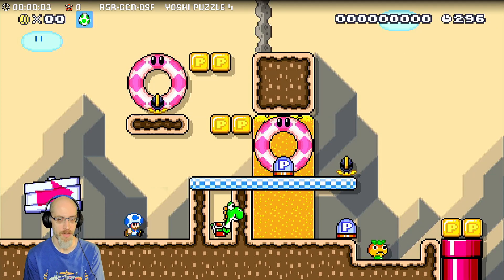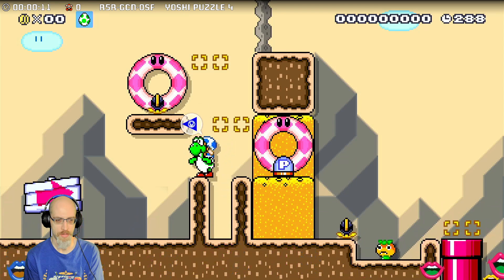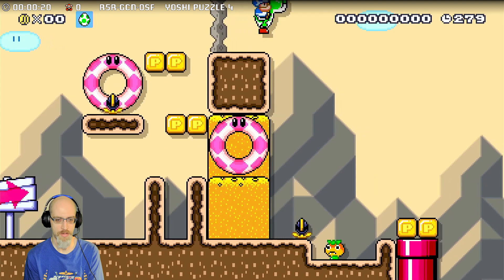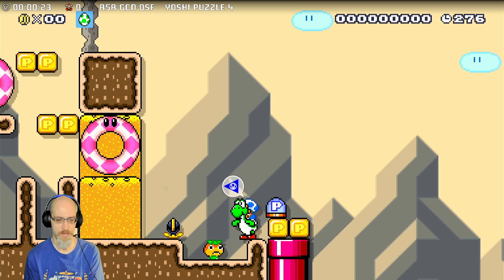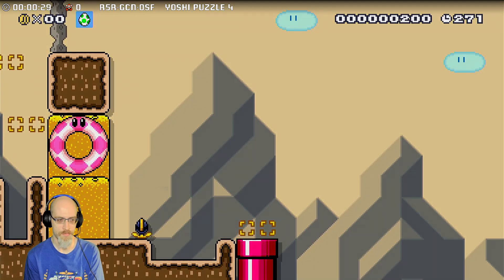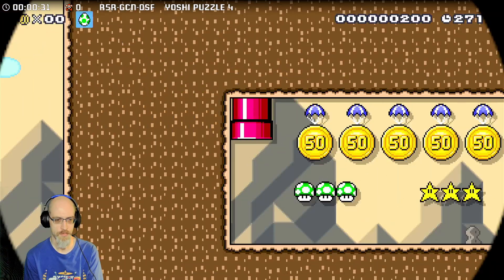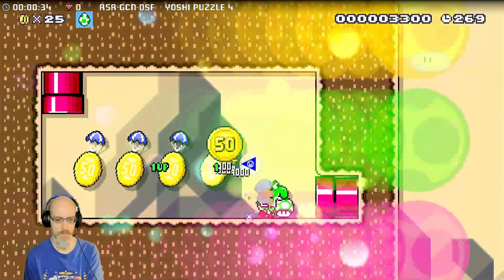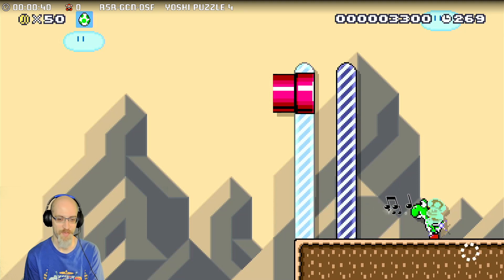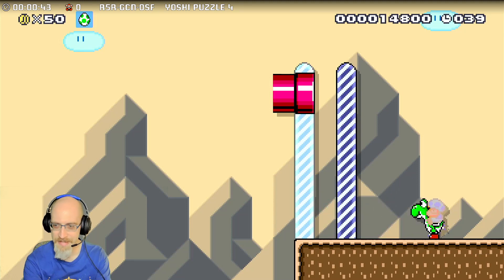Really? Oh, you swallowed that, Yoshi? Really? It was... pick up a P-Switch with Yoshi! That's the entire puzzle.